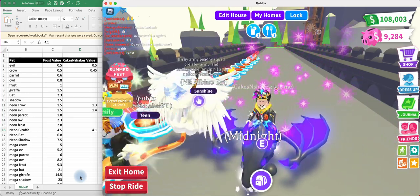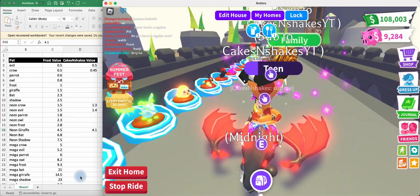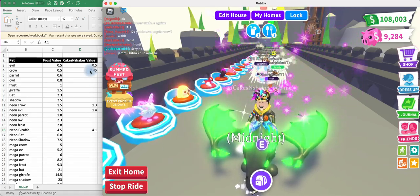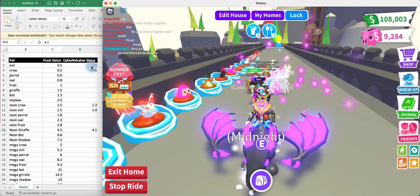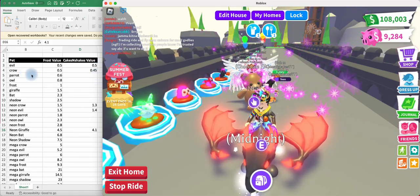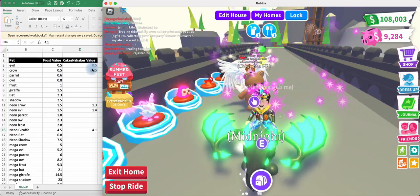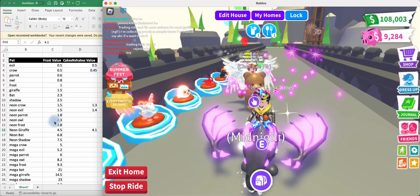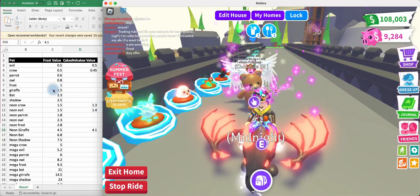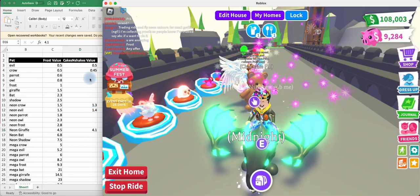Those are the Frost values. Values fluctuate from time to time, so different pets of different value go up and down all the time. I do believe in Evil — two Evils is worth a Frost, I have done that trade multiple times, so I know that's true. Crows are worth, in my view, a little bit less than the Evil. Sometimes you can trade a Crow for an Evil, but I think they're worth a little bit less. The same thing for a Neon Crow and a Neon Evil — they're supposed to be worth the same as a Giraffe, but based on my trades, a Giraffe — you can always get adds for both an Evil and a Crow, so in my view they're worth a little bit less.